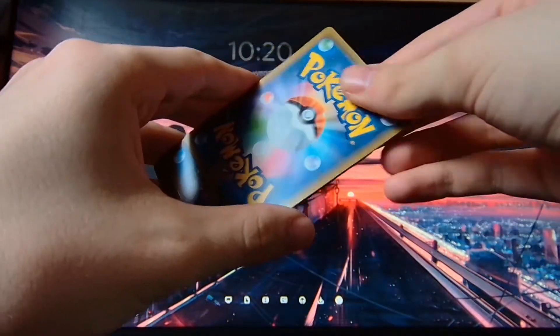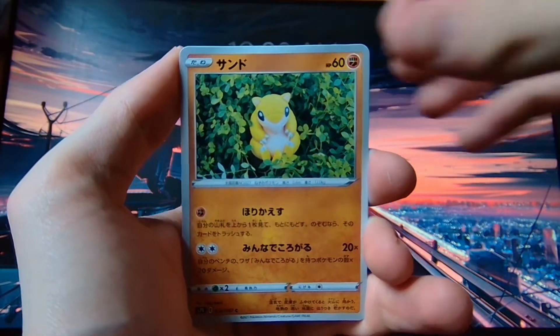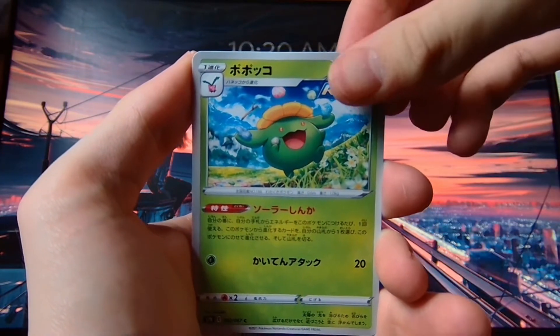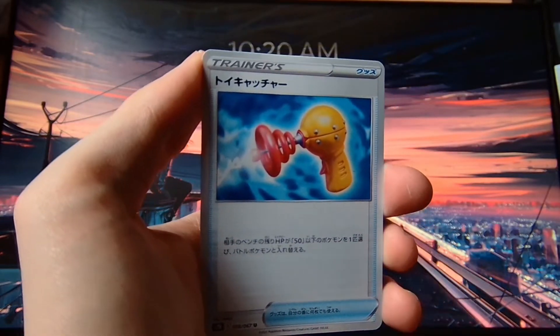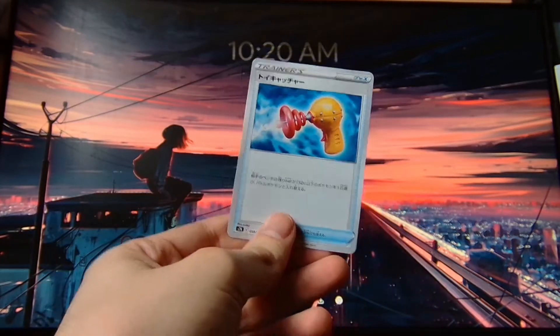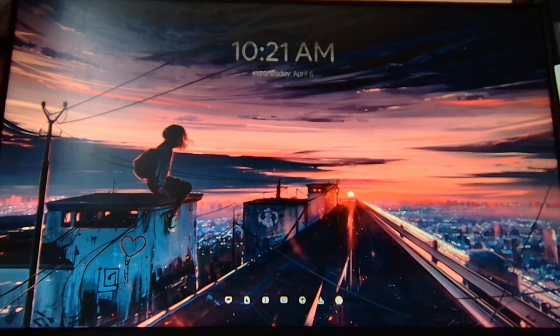So what will we get in the next pack? We have Centiscorch, the cute little Sandtrew in the bush, Skiploom juggling rocks and twigs, Stantler, and then on the end we have a ray gun — from Call of Duty Zombies! Now I have a ray gun, people will res me.